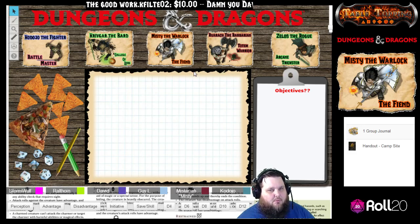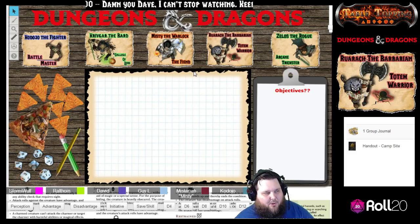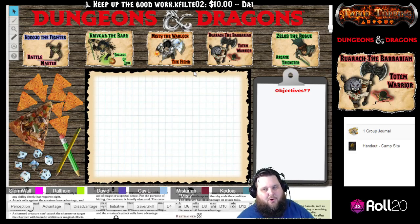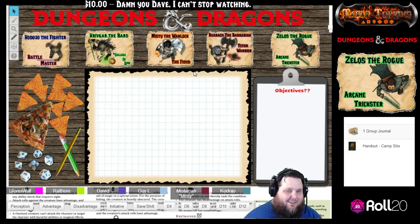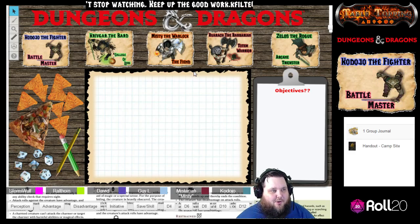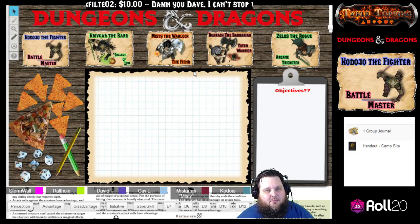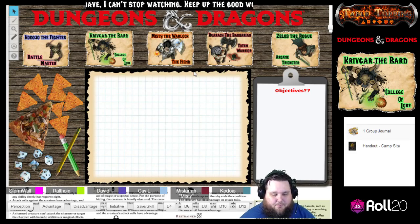Morning comes. All the campfires are starting to smolder, and a lot of people have broken out shovels and digging utensils, putting out their fires — pretty much taking care of the environment. The caravan starts to continue after about an hour. Everybody has a very light breakfast for traveling, because it is pretty hot during this season on the Sword Coast.